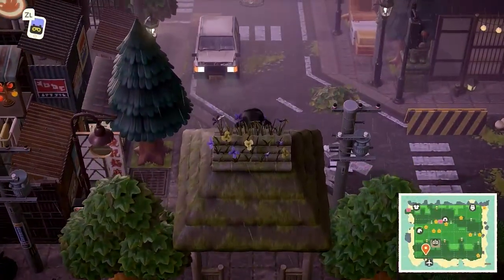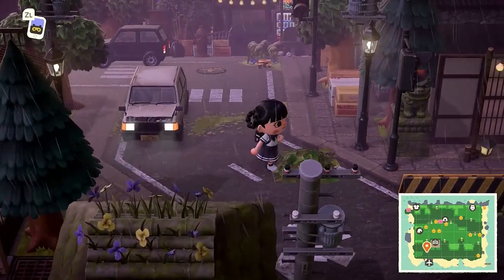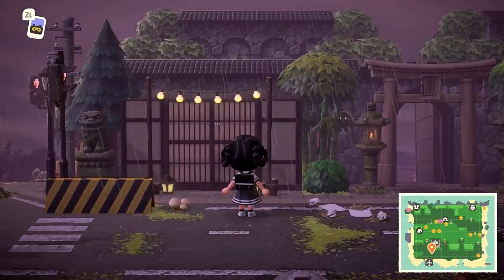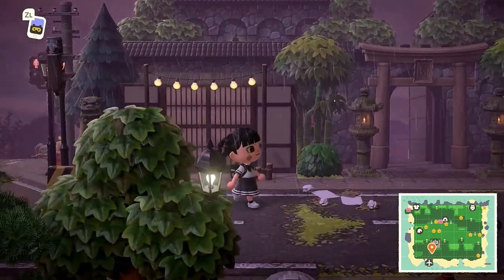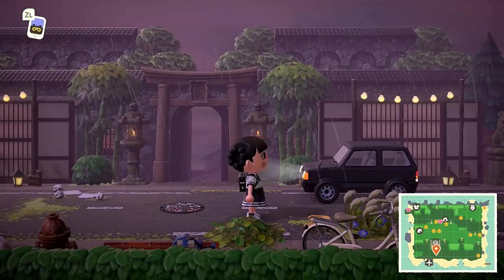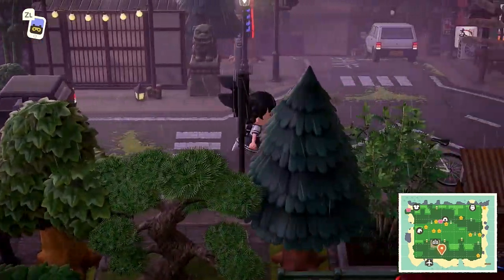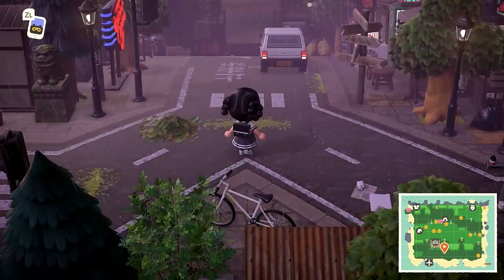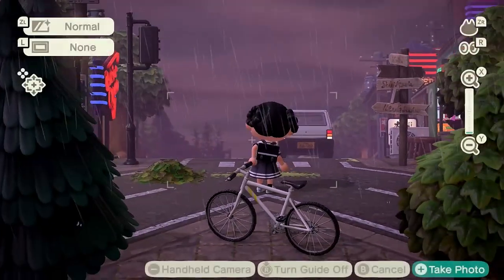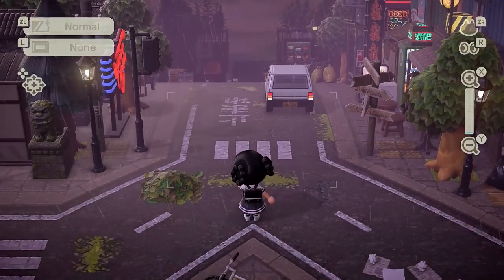Like usual, we will be starting our island tour right here at the entry. What I love about this island is how well it captures the vibe of Stray. If you haven't played the game, the short story is you're a cat and you get stuck in this cyberpunk abandoned city. There's a lot of illumination and neon lights everywhere, it's raining, and it's really dark and very gloomy. This island captures that vibe so perfectly.